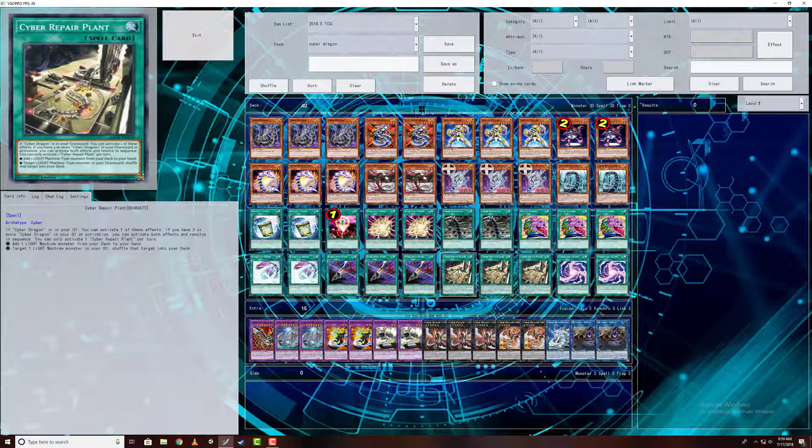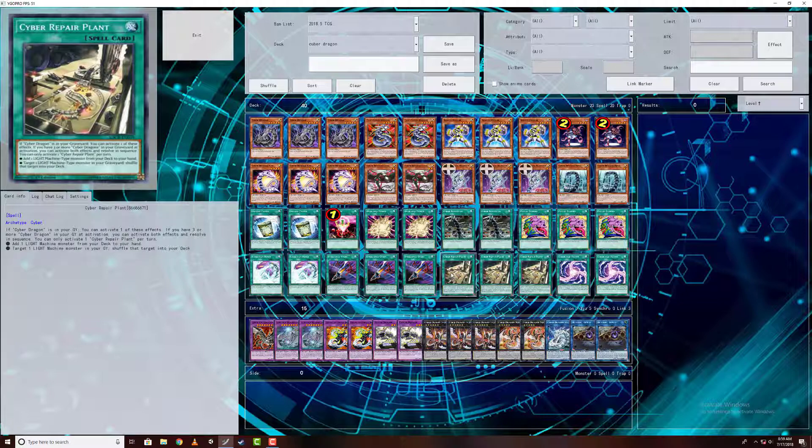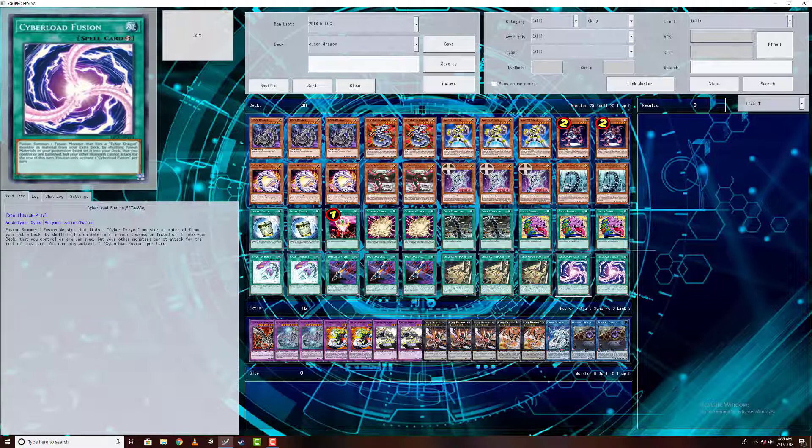Cyber Repair Plant — recovery from the grave, add something back to deck, or search from the deck. The stipulation is you need a Cyber Dragon in the graveyard, so if you have nothing in grave first turn this card is less useful. Cyber Reload — I didn't use this much. It's just for when I do a lot of banishing, which sometimes I do and sometimes opponents love to make me banish. Overload Fusion and Core both banish themselves, so there are times when this actually becomes useful.